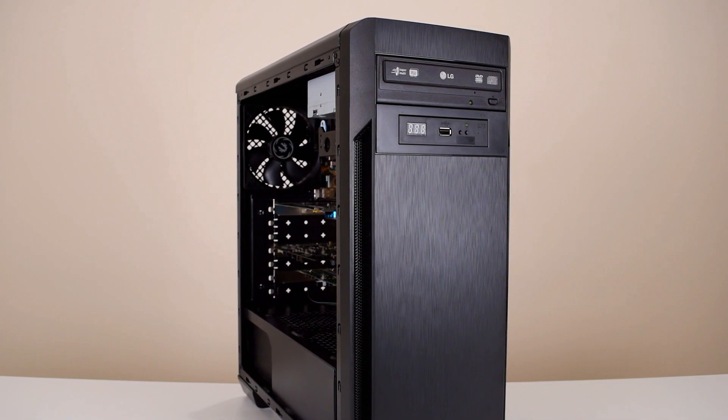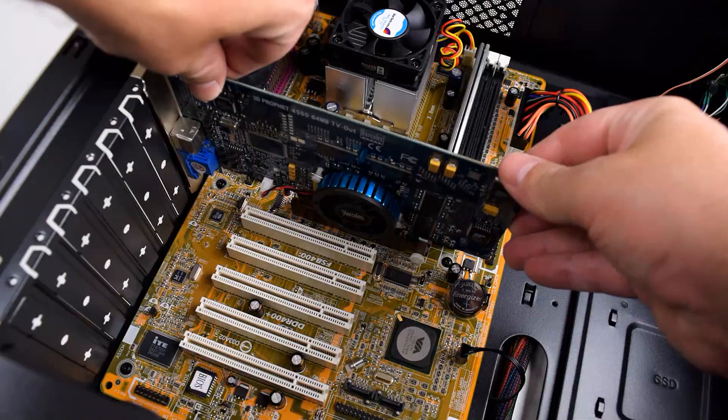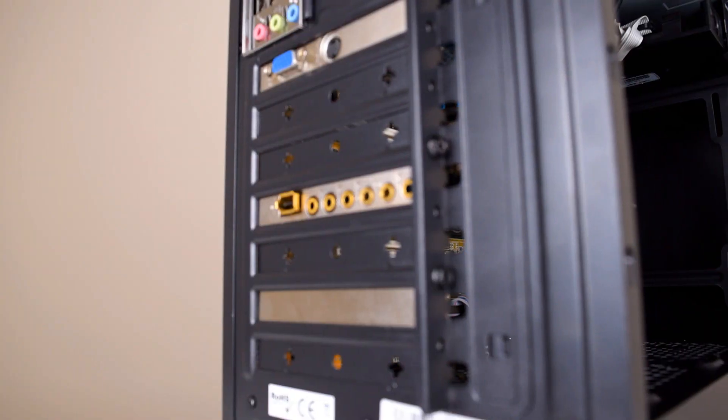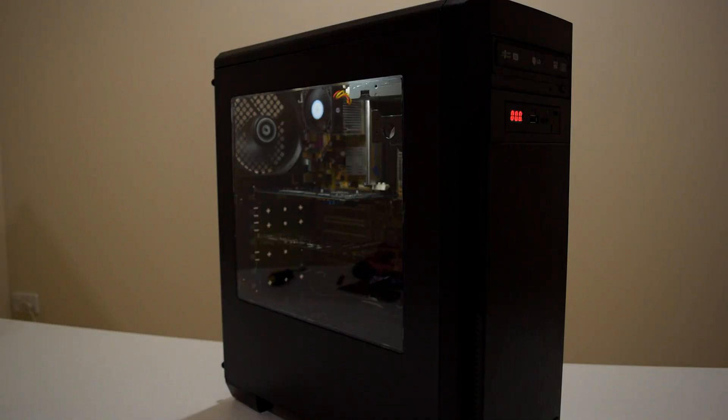So recently we built the interactive 1GHz Retro Gamer and we ended up with a modern case, an AMD Athlon, a KT600 chipset motherboard, 512 megabytes of RAM, a PowerVR Cairo 2 graphics card, a 120 gigabyte SSD, and a SoundBlaster Audigy 2 ZS.